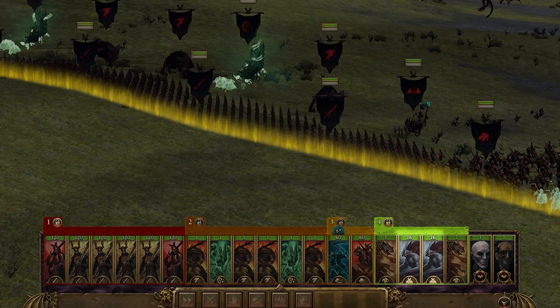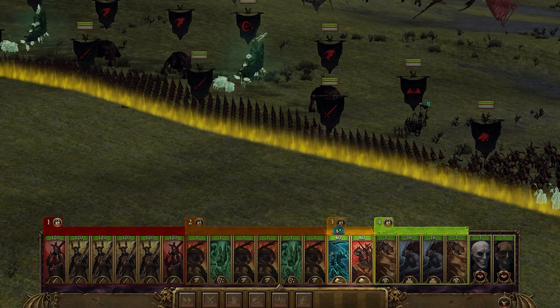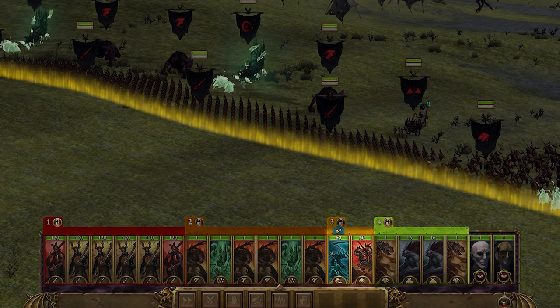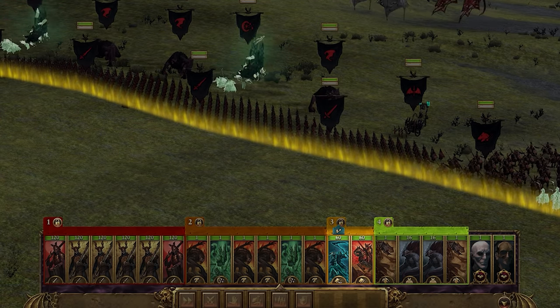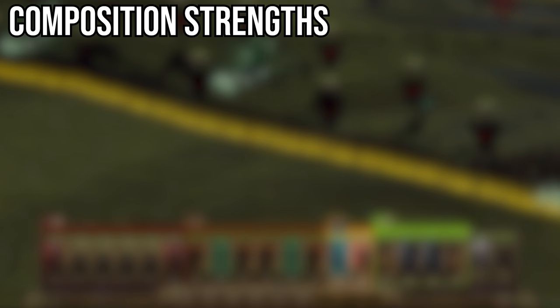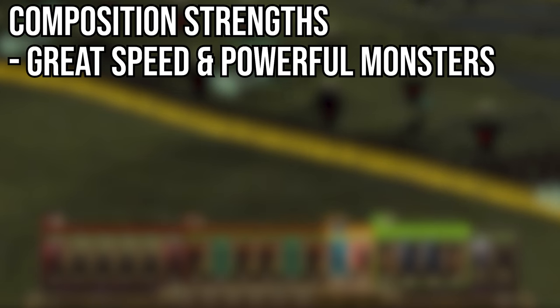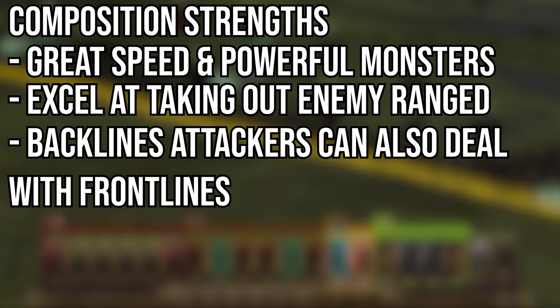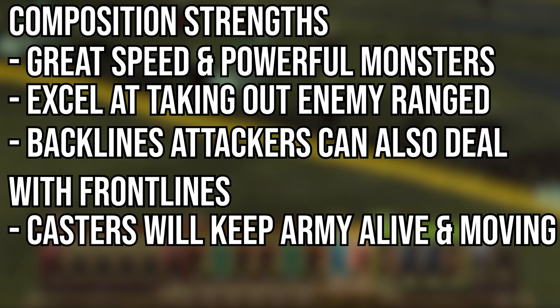Again, we have a judgment call here — if you want to handle the micro, then go for Blood Knights, since they absolutely do the most damage when used properly. If not, then Hex Wraiths are a great choice, since they do great sustained damage in combat, have magical attacks, and are ethereal, so are incredibly difficult to kill. The strength of this late game composition is all in the monsters and the fast units. The Blood Knights or Hex Wraiths can get around the enemy and decimate any ranged or artillery they may have. Along with the Vargeists and the Terrorgeists, the enemy backlines won't know what hit them, and once eliminated, every unit attacking the backlines will also be effective on the frontlines. The Mortis' Engines will provide powerful buffs, and with your Lord and the Necromancer casting spells to buff the frontline, you have a seriously tanky army.